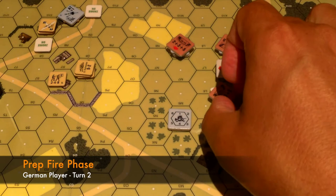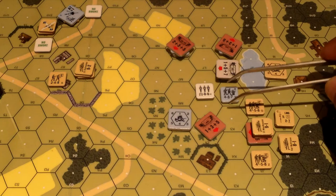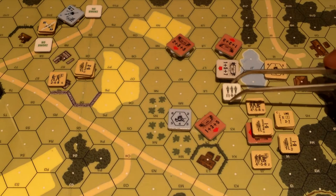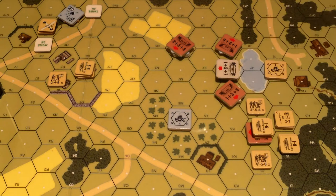These guys definitely want to fire on someone - it's a four-four-seven. They could fire on this guy, I think they want to go for this guy. Prep fire: four doubled for point blank fire to eight. There's no terrain, so they're firing eight plus zero. It's a decent attack. Poor roll though - rolled a ten. That's just barely missed a pin task check - most unfortunate for the Germans.